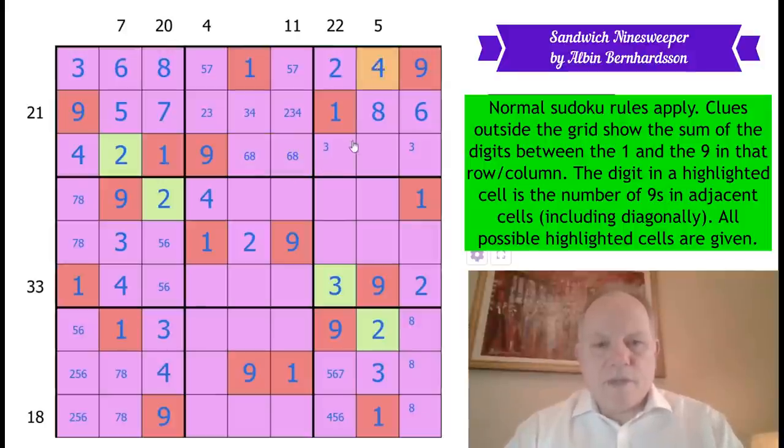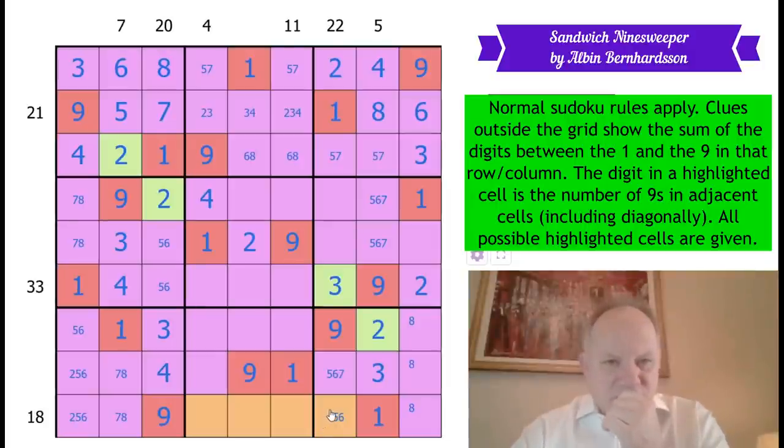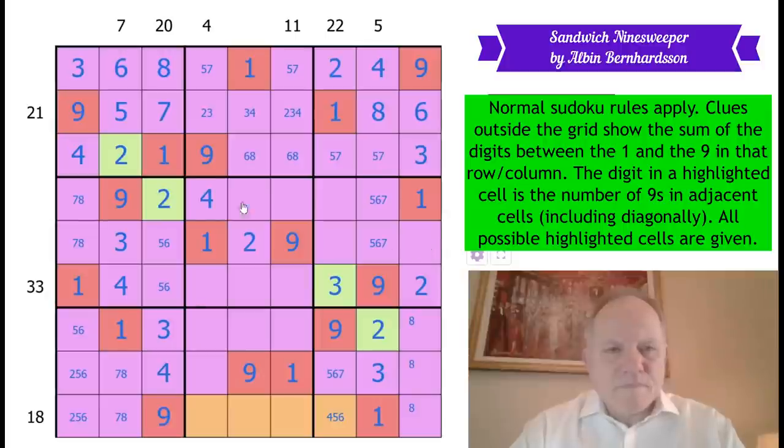One, two, three is now somewhere in those cells because that three rules it out of there. That actually fixes this four and three — this is very pretty. Three, six, eight, one, two, nine. So that is five or seven. That is five or seven because four is locked in those cells. Six and eight are a pair there. This is a four up here. Three must go here now. So we've got a five, seven pair there.